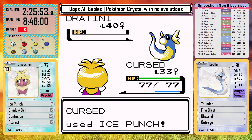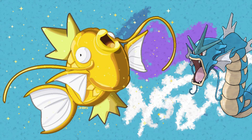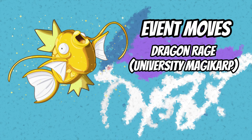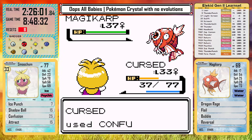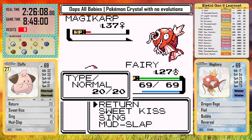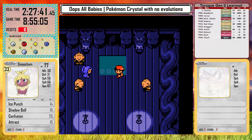Then Clair sends in the scariest beast in this entire hack — the Blessed Magikarp, the stand-in for Gyarados. I did some research and found all of the event moves given to Magikarp in Gens 1 and 2, and if Magikarp got all three event distribution moves — basically impossible — this would be its moveset: Dragon Rage, Flail, Bubble, Reversal. Magikarp outspeeds, survives Smoochum's attack, and takes it out with Dragon Rage. Cleffa then takes revenge and knocks out this fearsome threat. I receive the gym badge in the Dragon's Den, as well as the Dratini for Waterfall.